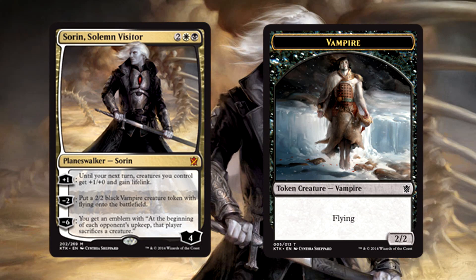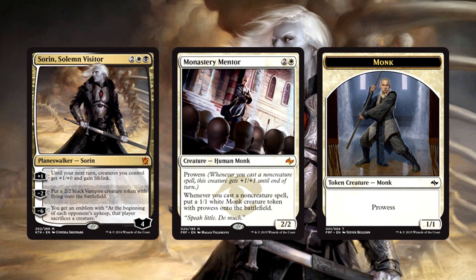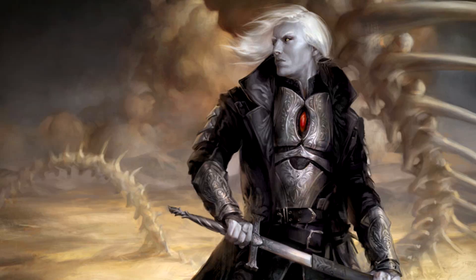Along the same line, Sorin, Solemn Visitor has earned himself a couple spots in the deck. Copy-paste everything from Gideon to Sorin and you get the gist, except for one thing — Sorin's tokens come with flying, which means they are true menaces of their own, and his plus one grants everything a power boost and lifelink. Lifelink is a control deck's best friend. Dropping Sorin on a board with Monastery Mentor and a few monk tokens, that's a lot of prowess. Then you add the Sorin buff and lifelink, you can get a 10-point life swing easy, maybe even higher. In games where your life total is under constant assault, Sorin is going to do a lot of work for you.